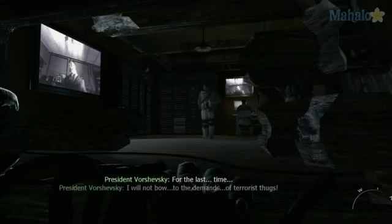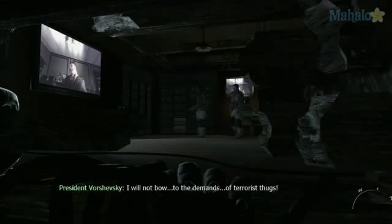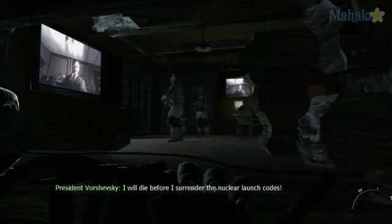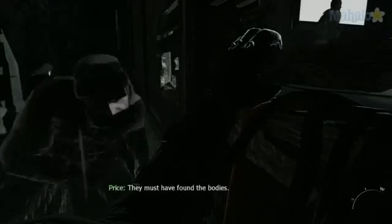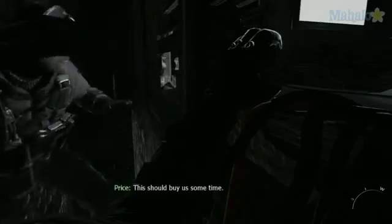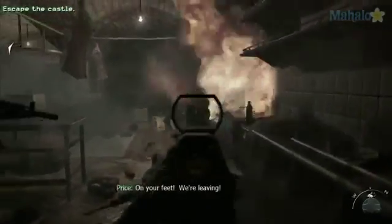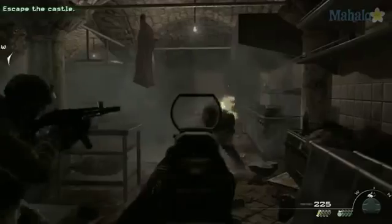Climb up the pipes in between the walls and spy on the control room for a conveniently timed conversation revealing Makarov's location. The enemies now know you're here. Price drops a grenade and tells you to let yourself fall through the floor.